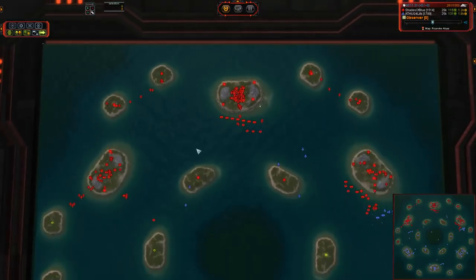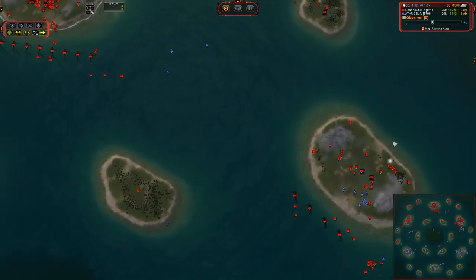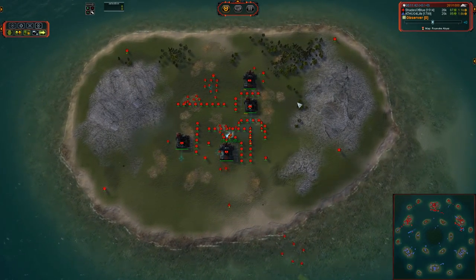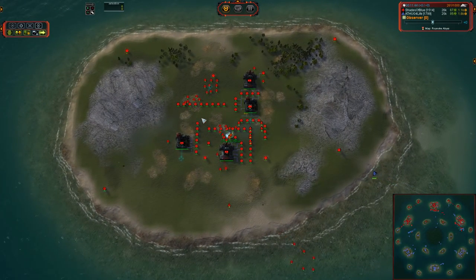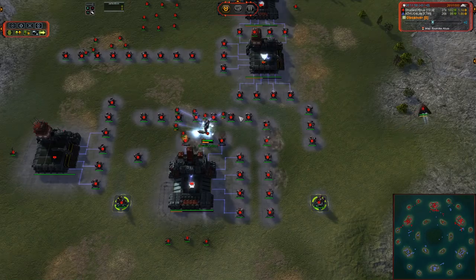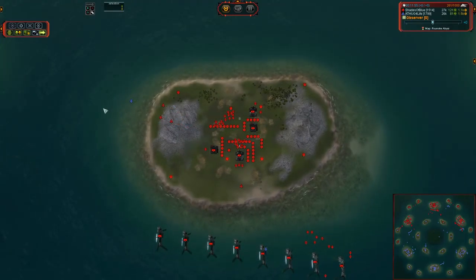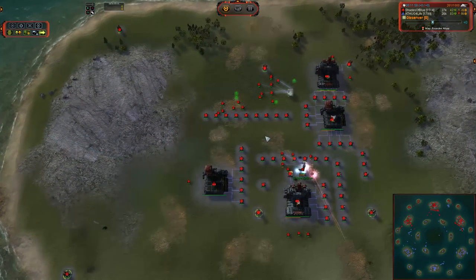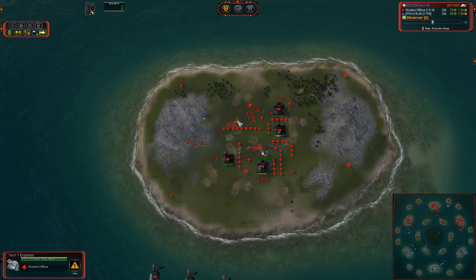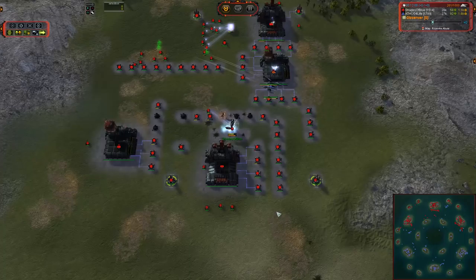We don't have any T2 power online yet — it looks like just a clustered group of T1 power generators, which is asking for trouble when there are Corsairs online. That is going to make a beeline for the power. There she blows — a bit of damage to these power generators and the ACU, potentially taking out engineers there as well. With the second Corsair, if you can link up sequential attacks, you're going to be able to chain-reaction a lot of those power generators at once.